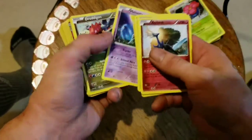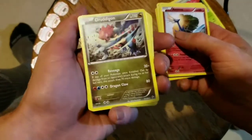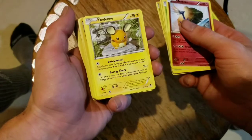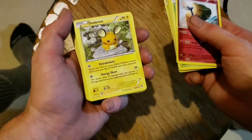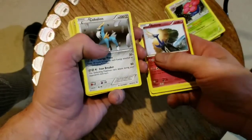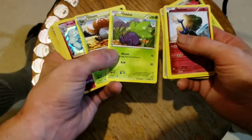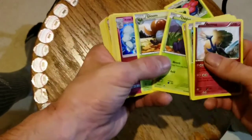Smeargle, Smeargle, trainer, Sableye — there's that creepy little guy. Wow, that one looks cool. Looks like Pikachu... clearly it's not, but it looks like him. Oddish, Gloom, and Vileplume — got the whole set of them.